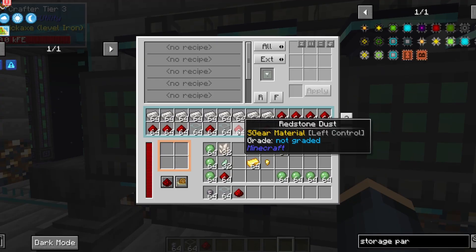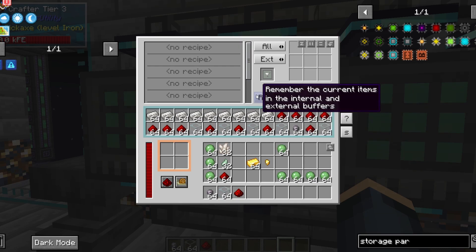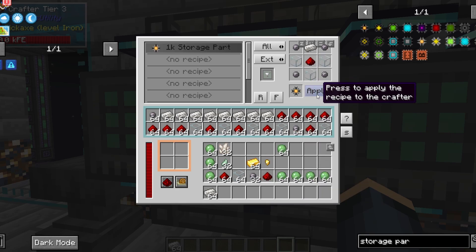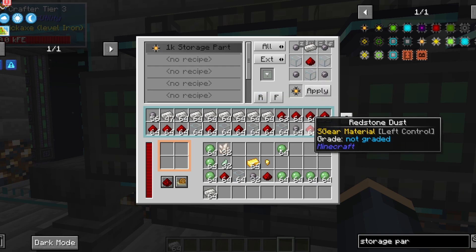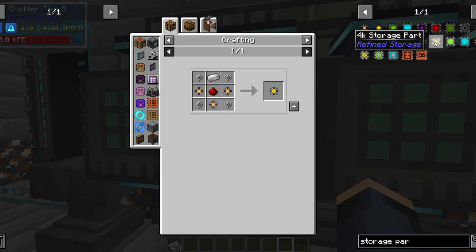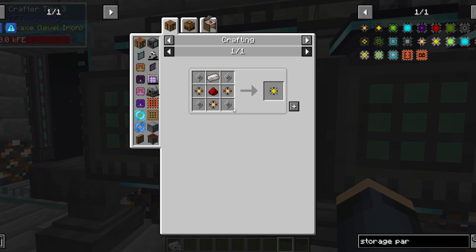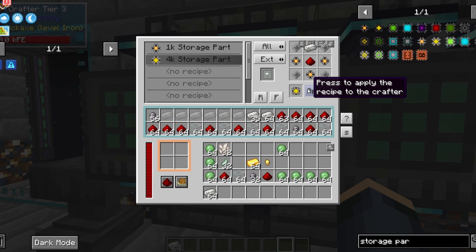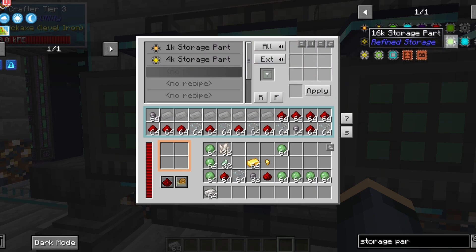Now we can start working on our new recipes for the storage parts. For the 1K storage part, it's simple: four silicone, a quartz enriched iron, three pieces of glass, and a redstone. That is going to make your 1K storage part. Hit apply and then hit R and it's going to start cranking them out. A much faster way to put recipes in is you just go to the recipe lookup, hit the plus button while you're about to put it in, and it will automatically put the recipe in even if you don't have the items required — it's a super useful tip. Do that for all of your storage parts.